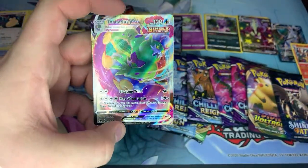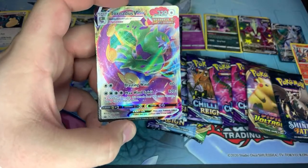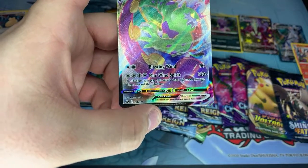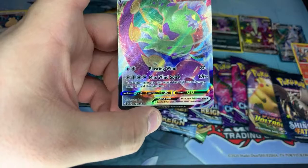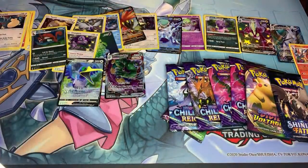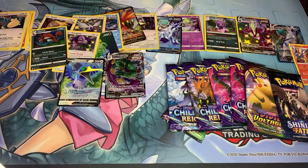Holy god — Tornadus VMax! What does it do: Blasting Wind 160, two colorless. Max One Spirit — 120 plus, if a stadium isn't in play as it attacked it's 120, so 240, then discard the stadium. Probably not very competitive. Cool looking, but field cards are too useful to just discard for only 240 damage — you can't even KO a single VMax, it would only KO a regular V.